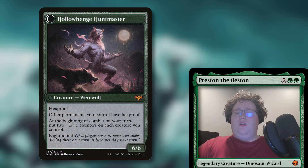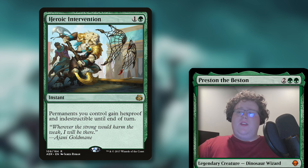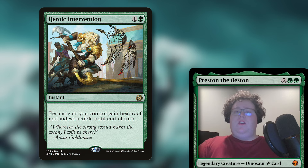So you can start swinging in on all of your opponents. Next up, we of course have the classic Heroic Intervention for one and a green — permanents you control gain hexproof and indestructible until end of turn. This is maybe the best anti-board wipe card in the game that's in green. It keeps all of your creatures safe, it keeps your lands safe, artifacts and enchantments — keeps everything safe. Can't be targeted, can't be destroyed. It's a good card.